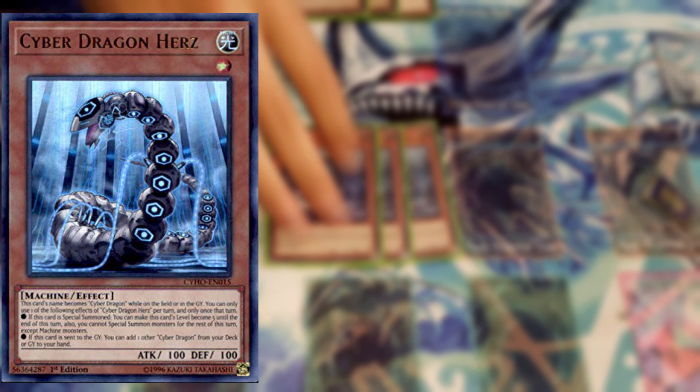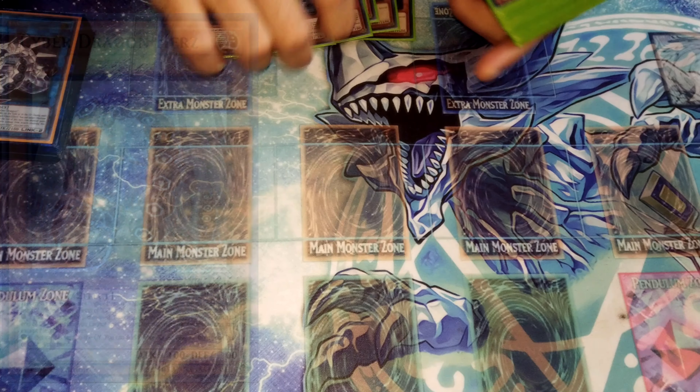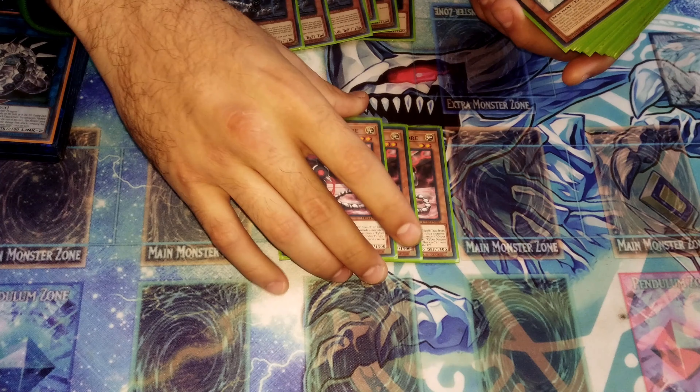Next up is Cyber Dragon Herz. Herz basically changes its name to Cyber Dragon — all Cyber Dragon monsters change their name to Cyber Dragon. When this card is in the graveyard, you can add another Cyber Dragon back to your hand. It has another effect too, but I'll leave it in a photo below so you can check it out.